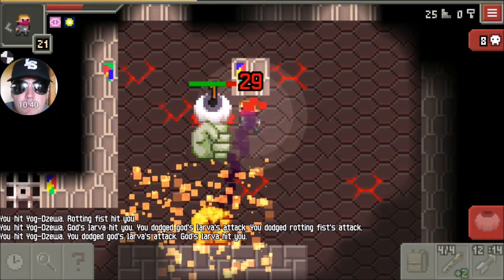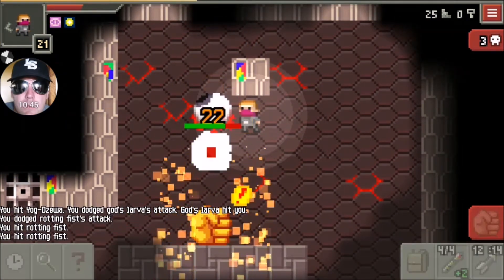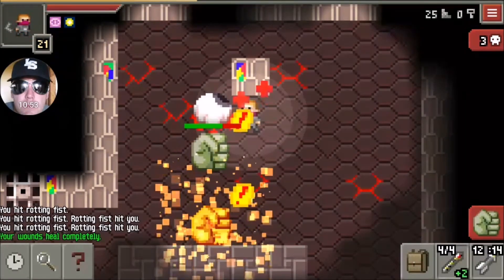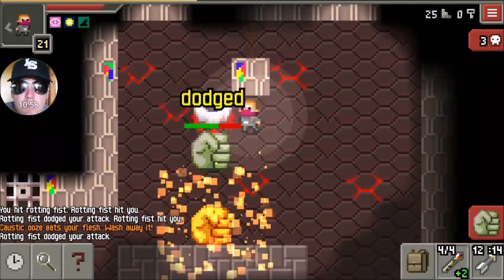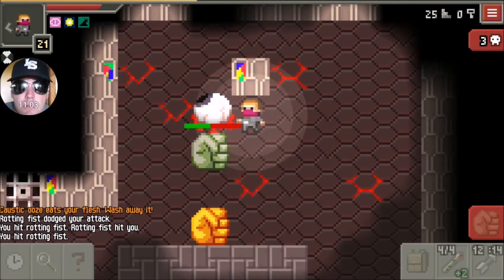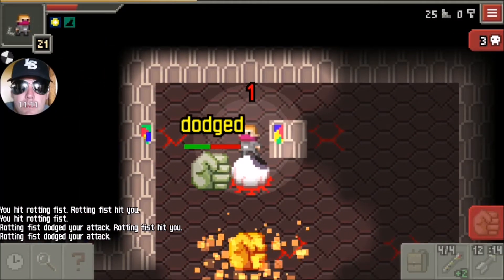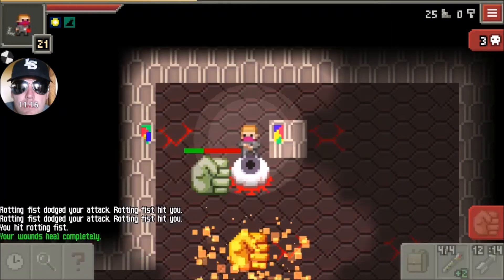The scroll of wipeout didn't work on the fist but it worked on the larva — good to know. These guys are just attacking me. I've only got two or three potions of healing left and they're hitting me pretty good, so I've got to change up my strategy.